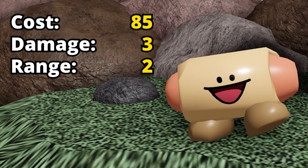Level 1 Hodok Frank looks absolutely adorable. To place him down will cost you 85 mana. He will do 3 damage and have a range of 2.